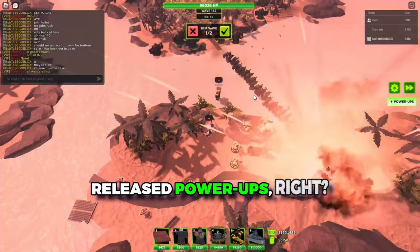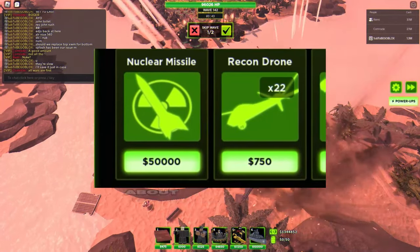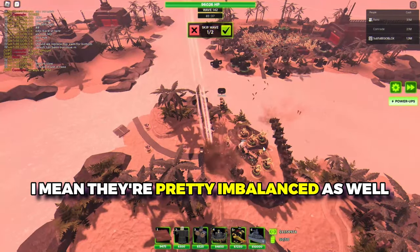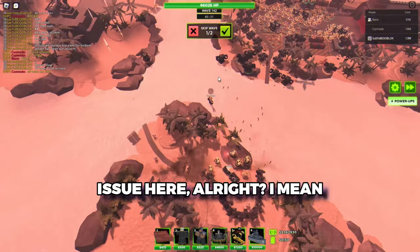Tower Defense X recently released power-ups, and then they also released the nuclear bomb about a week later. The power-ups themselves are pretty imbalanced as well, but the nuke is the main issue here.